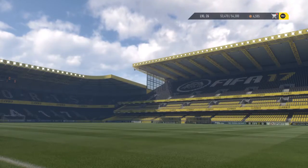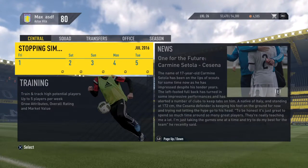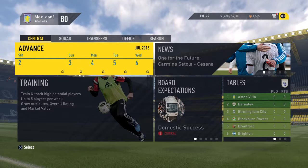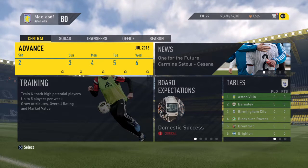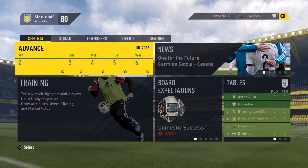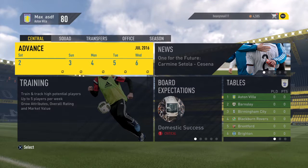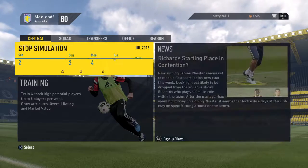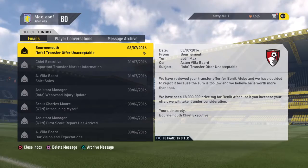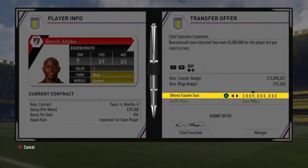We'll see how it goes - they're probably going to be rejected, at least one of them will be. We're only gonna have one game for this episode because we're doing all the signings first, and then we will have two games in each episode normally. Bournemouth came back - unacceptable, they want eight million for Afobe. I'm actually happy to pay that, so we'll go with eight million.